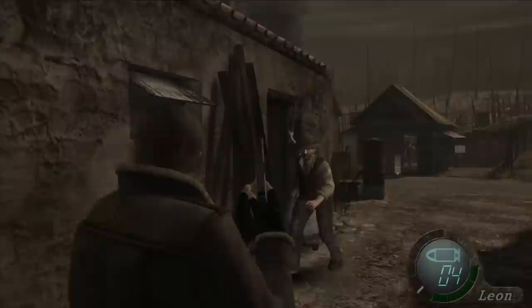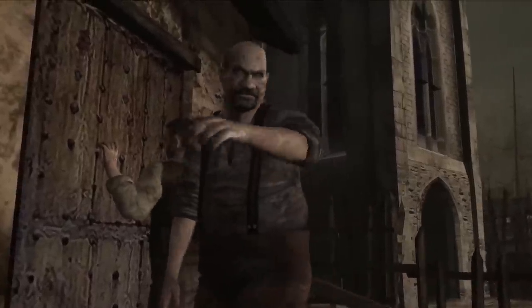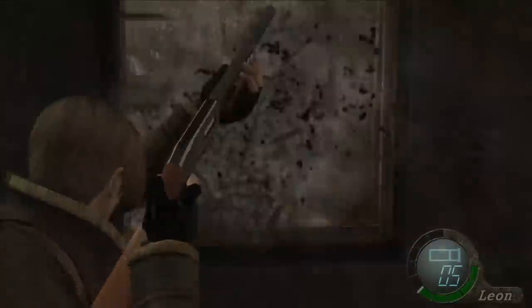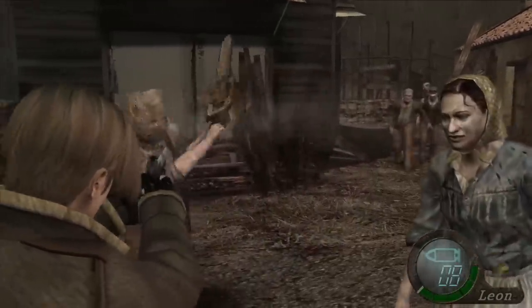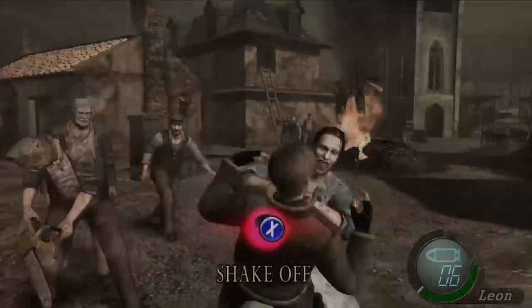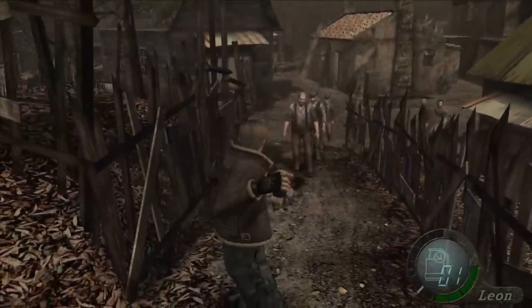Then you are put in the first iconic introductory combat zone where hordes of villagers come after you. You grab the shotgun, you're blasting enemies through the window, you knock over the ladder to stop them from coming up, you jump out the window and run across the roof, you fend off everyone in mostly open space, the chainsaw guy appears and maybe cuts off your head, you explore and find grenades, and it's over kinda quickly.